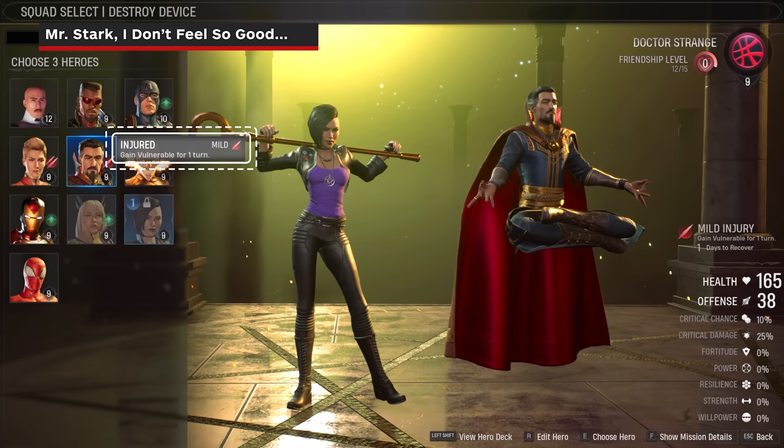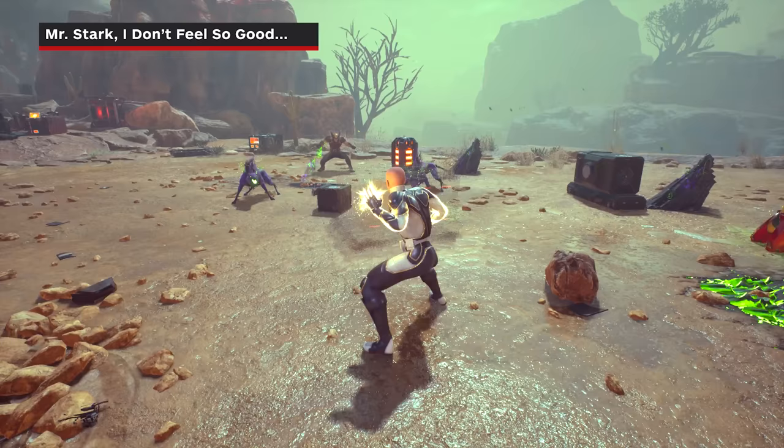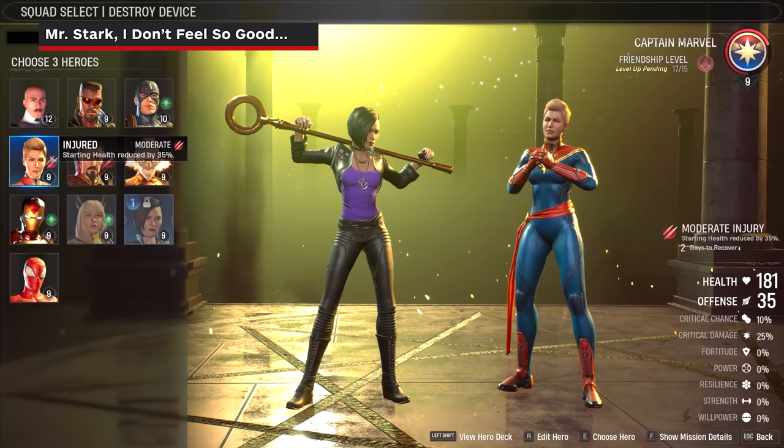Even if they're your favorite superhero or fit your team composition perfectly, sending an injured hero into a mission will only compound into a snowball of pain and put your team at a disadvantage. The best way to avoid injuries is to prevent your hero from taking damage at low health by healing them or negating damage. If you can't avoid someone getting injured, they'll fully heal back at the Abbey after spending a mission on the bench.